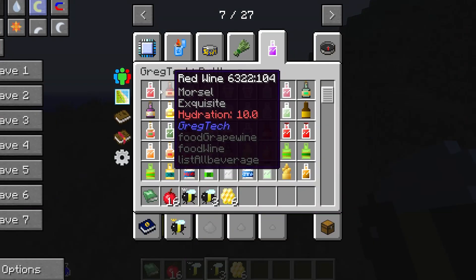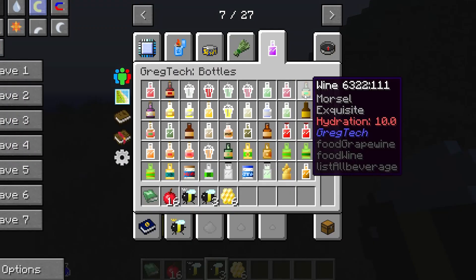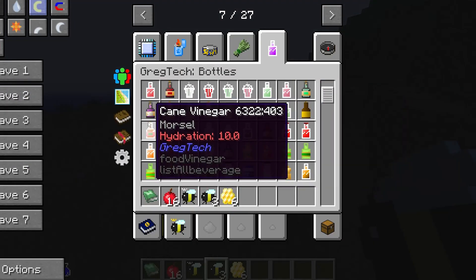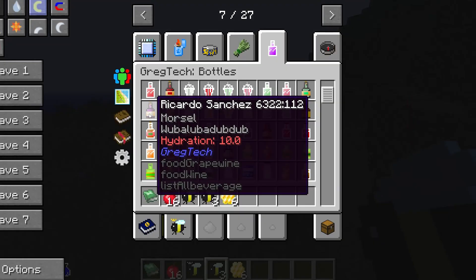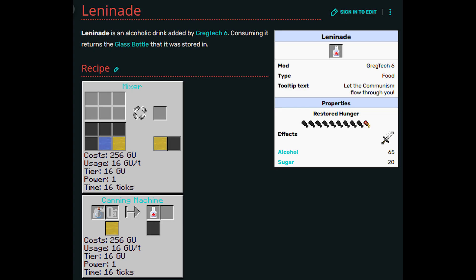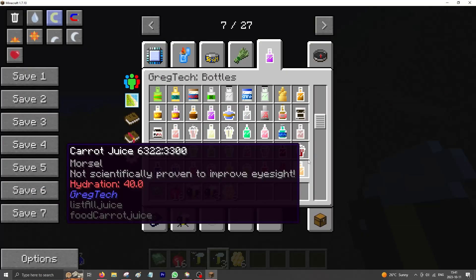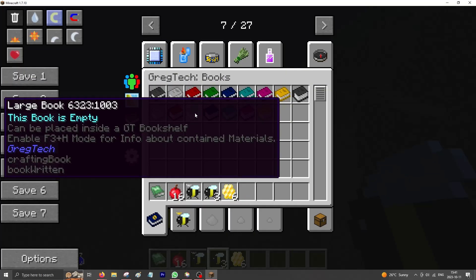GregTech 6 is probably one of the first mods to add an insanely convoluted beverage system. We have everything from mineral water, to Coca-Cola, to fruit juices, to the distilled cures of Vlad and the Rilich Lenin. Greg also added laxatives, which decrease hunger, and medicines, which increase health.